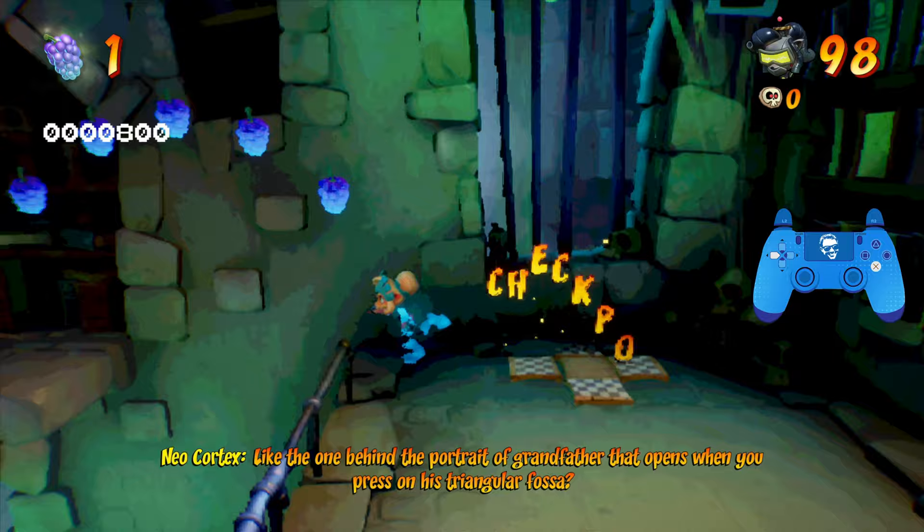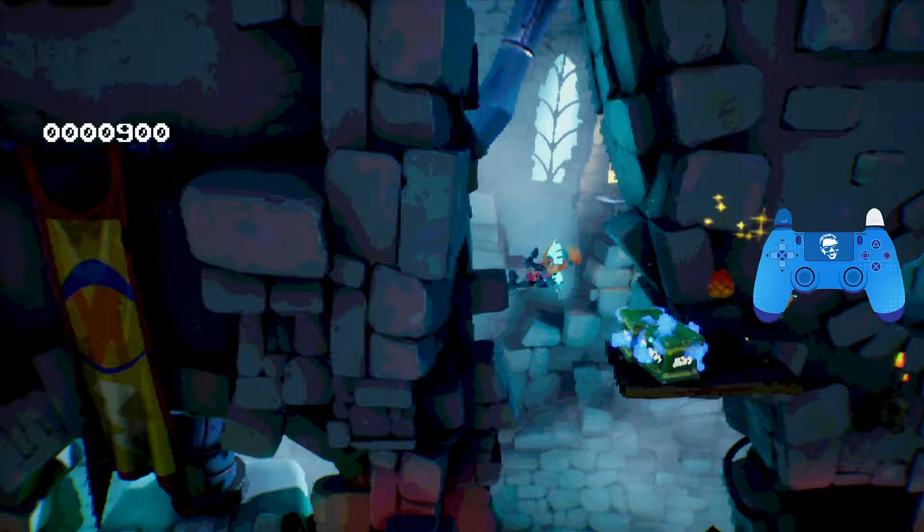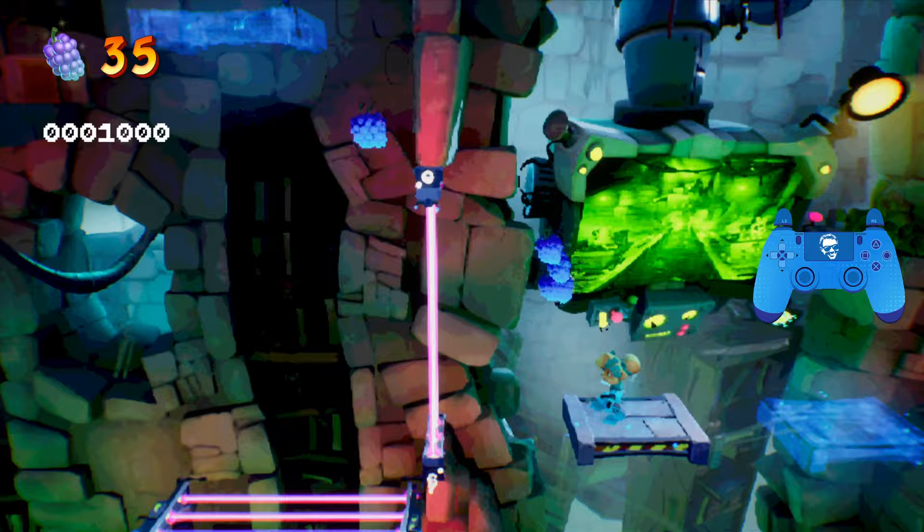We're going to jump up to this first checkpoint while phasing out the platform, going to hit that, and then we want to phase these platforms — we can just do a sliding double jump over here. We're going to ride this up to an optional box, so once this hits the top just do a crouching double jump, phase out the nitro, grab the one up, and come back down.